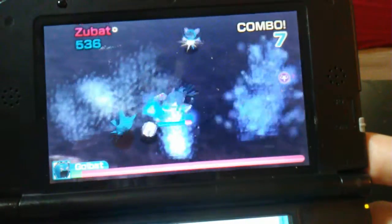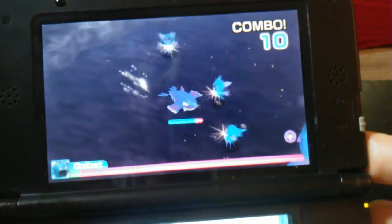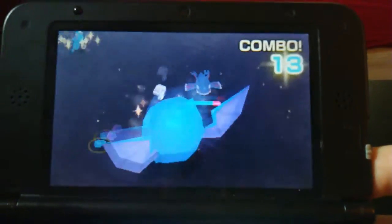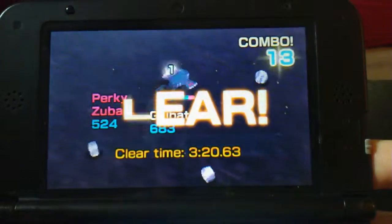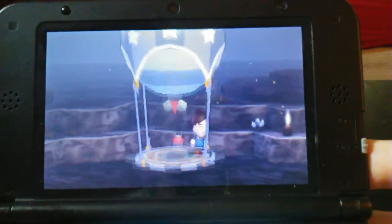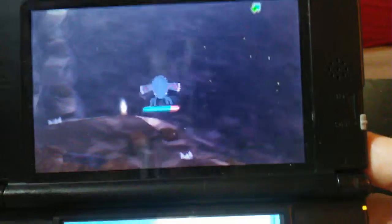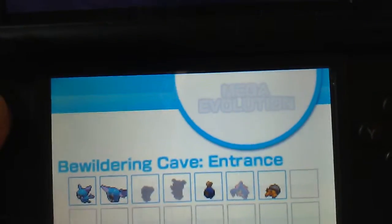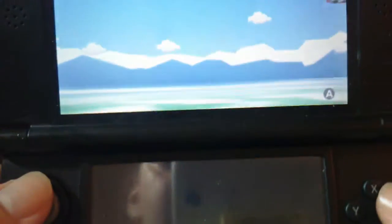Different Pokemon have different natures, and that gives them extra abilities. You might have the same Pokemon but with a different nature they'll have different abilities — like they might be able to run faster, or attack at a more rapid pace. Looks like I just got Golbat, which is really great. Next time I enter this area I'll only have to worry about these small guys, though sometimes the boss Pokemon will be different.